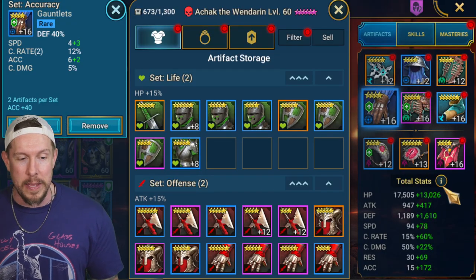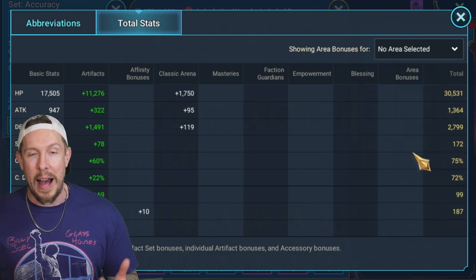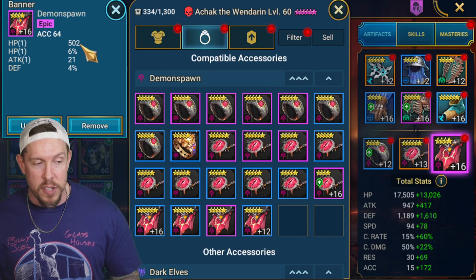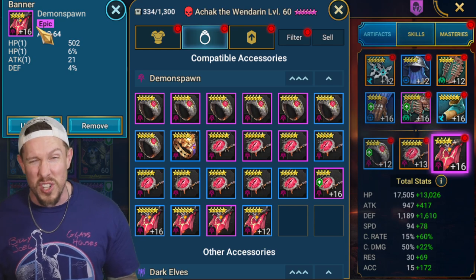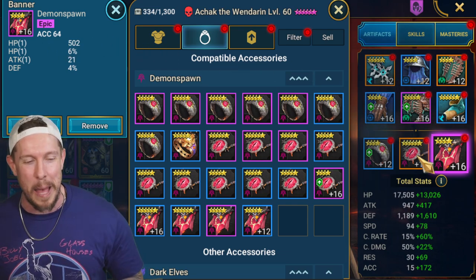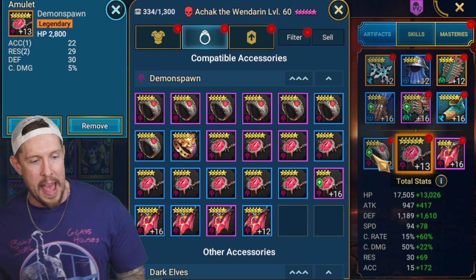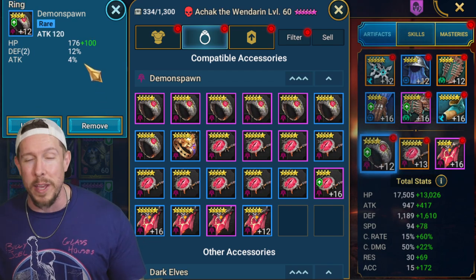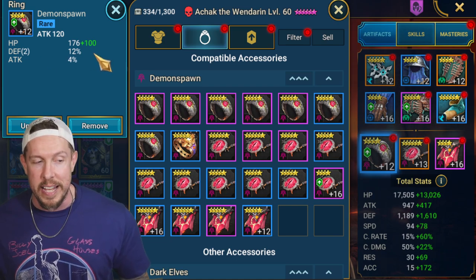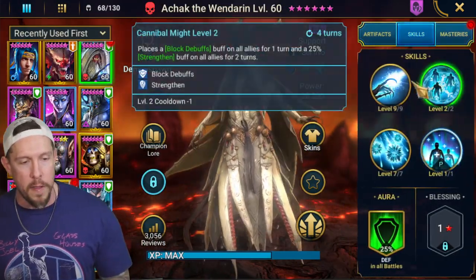Ideally I'd like the chest or gauntlets to be HP percentage because I don't want to totally ignore HP — you can see 30k, it's not great, though we do have 2800 on the defense. Accuracy is going to be the main priority on this champion, along with speed. I have accuracy on the banner — I'd advise you guys do the same. Problem is it's only a four-star accuracy banner and that's all I have for Demon Spawn on this account. I have HP on the amulet and attack on the ring — not ideal, but I'm using it only for the defense and HP substats, and I will be swapping that out soon.